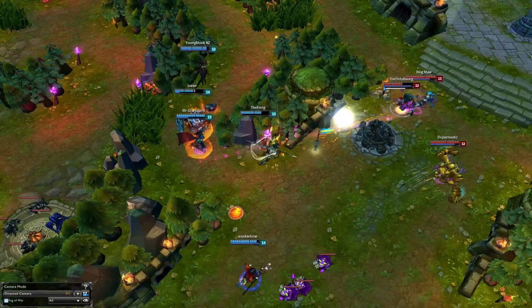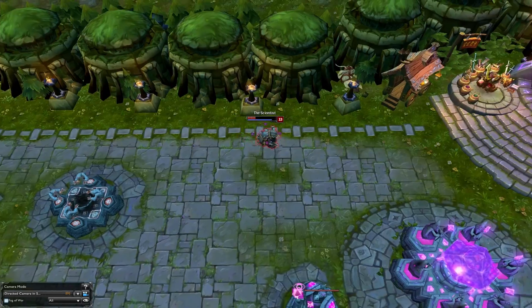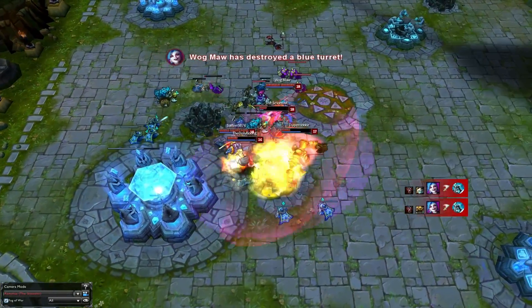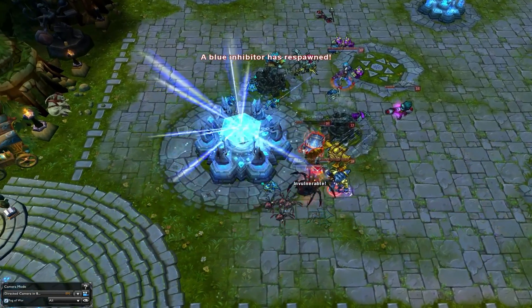We wanted to change things up by adding in this play, and although the highlight of it is the Baron steal there are a few other things to consider. Baron for the enemy team was going to be the knockout punch they needed to turn their 9k gold lead into a win, but the ballsy move from Rammus steals that away, giving them the power to win the next teamfight and eventually snowball into a win down the road.